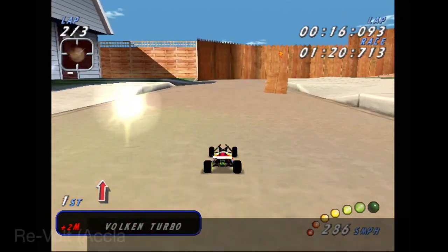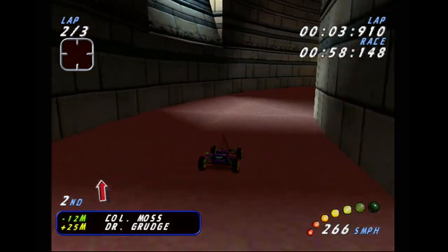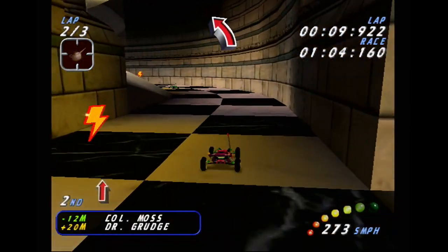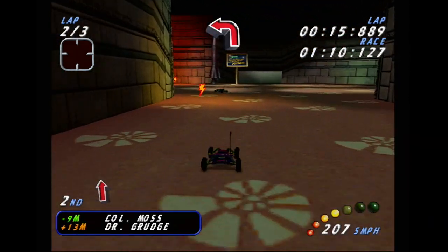Next on our list is Acclaim's Re-Volt. To enable the fast frame rate, you actually have to enter "Flyboy" as your name. Of course, enabling this mode comes with some drawbacks — special effects are scaled back, items are removed from the tracks, and the draw distance has been drastically reduced. Still, it's an awesome trade-off, and helps Re-Volt look better than ever.